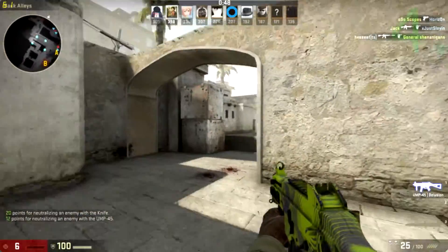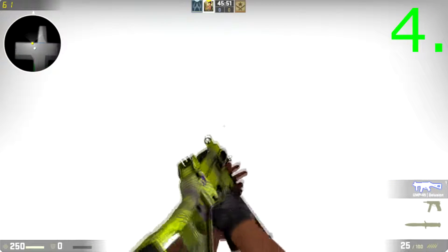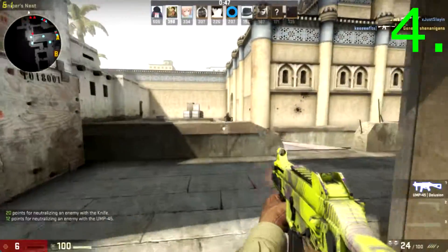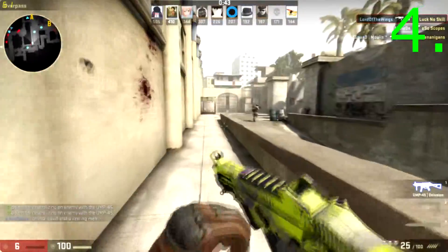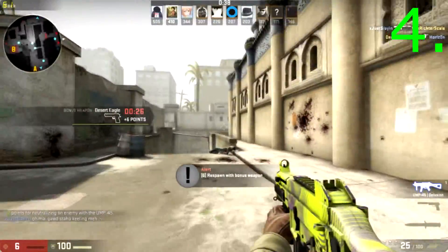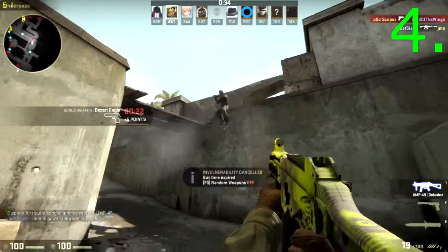At number four is the UMP-45 Delusion. It is a really good looking gun with awesome designs on it, and on the community market it's only 15 cents. You can't go wrong with this skin, especially considering it is minimal wear and doesn't have much damage on it at all. The purple and green go really well together and overall make this a really good skin for the price.